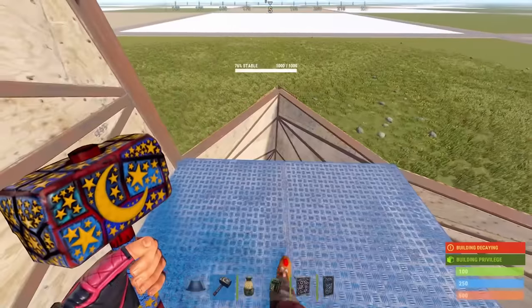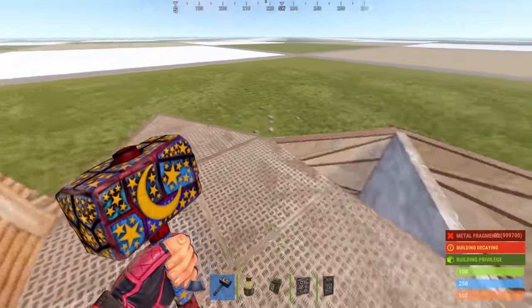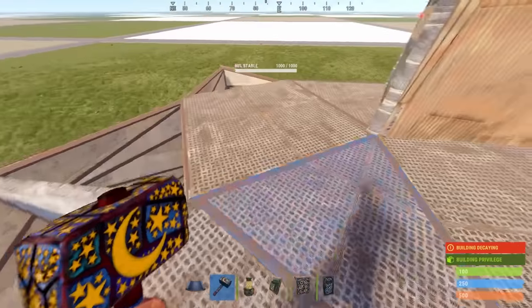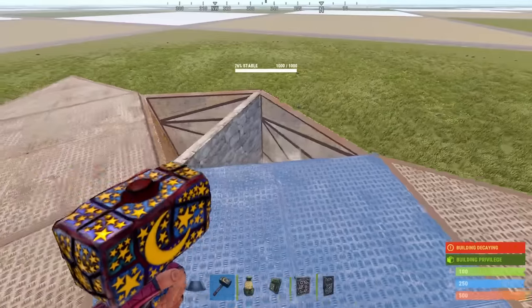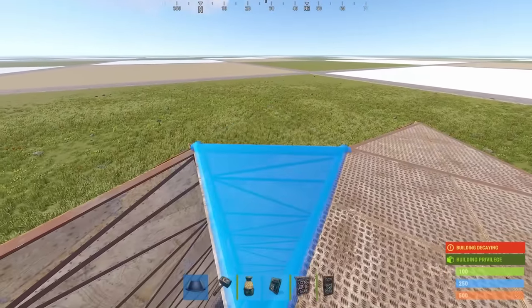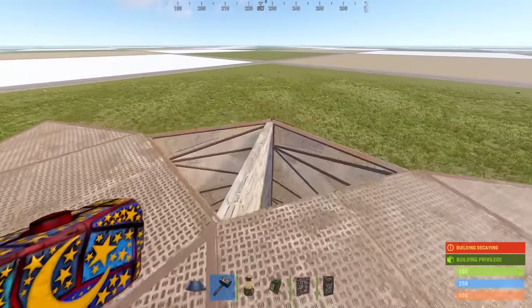And add ceilings to the top of each part of the honeycomb. The soft side of this wall should be facing in. When you upgrade it to metal later, you can rotate it again. For these sections of the honeycomb, make sure the ceiling is attached to the outside wall. This prevents the triangle splash bug. More information in the description.